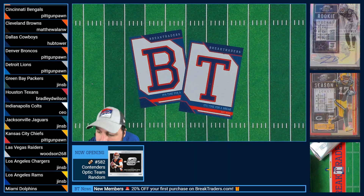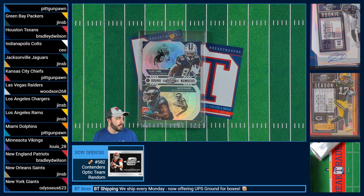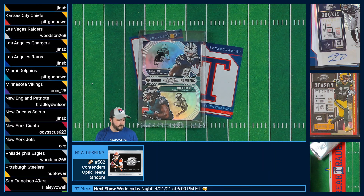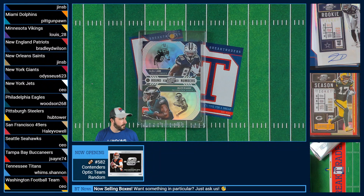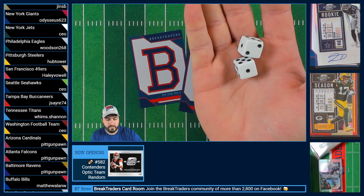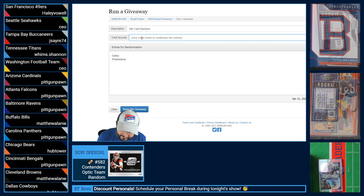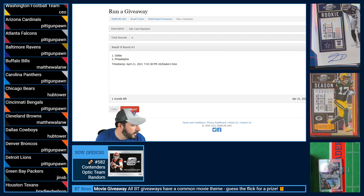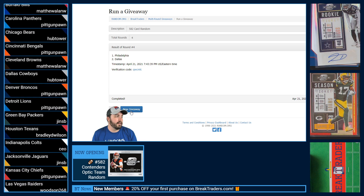Let's get going with the randomization for the CeeDee Lamb and Jalen Rager giveaway. We will be putting the Cowboys into our randomizer, and let's roll to see how many times we randomize this number. Looks like four randoms right there — whoever ends up on top gets the card. And it is going to Philadelphia, which is going to be Jim — Jim getting the CeeDee Lamb, Jalen Rager round numbers giveaway.